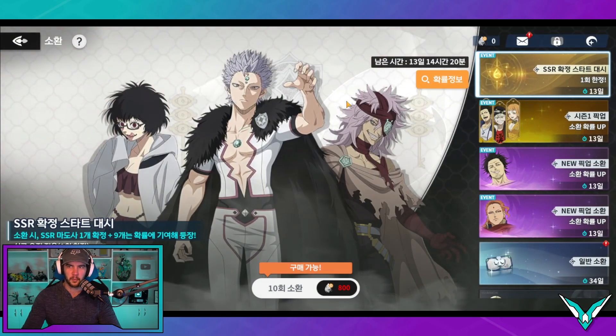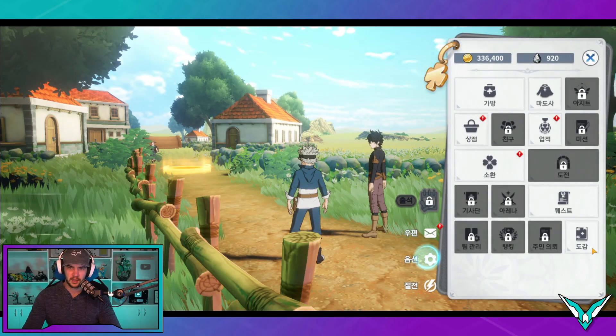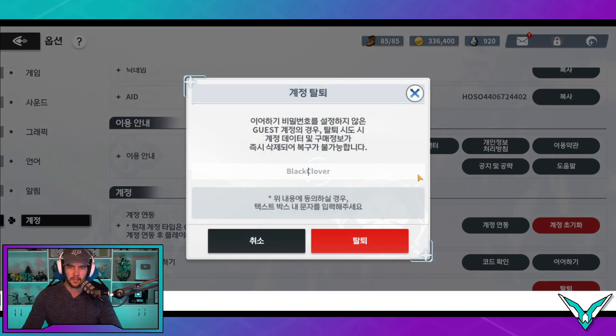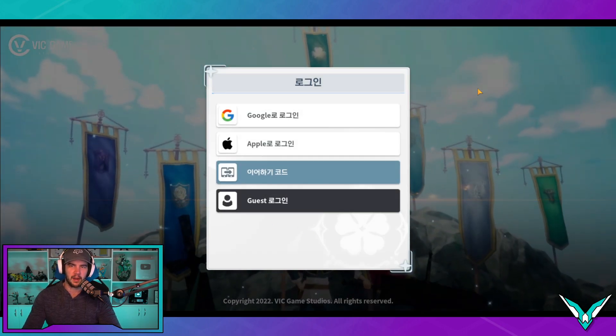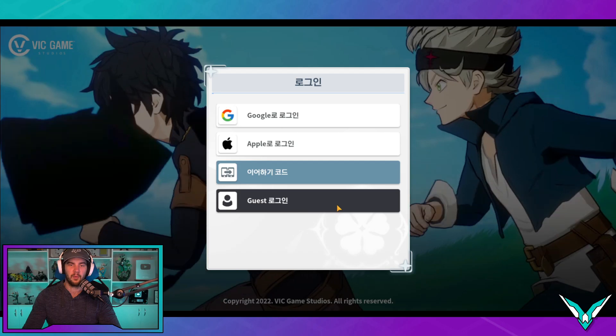Now, if that is not the re-roll that you were hoping for and you didn't get the characters you wanted, we're just going to go over here into settings and go to the bottom tab, which is account. Obviously we've logged in as guests. The very bottom option — we click on it and type in 'black clover'. I'm assuming it's case sensitive as well. You click that and it goes okay, and it's going to take you back to the loading screen. You have to have your VPN on for this whole process. Then the next stage is to just log in as guest and repeat the entire process again.